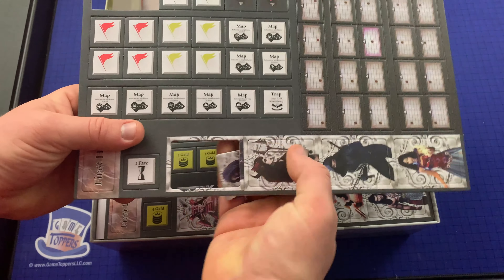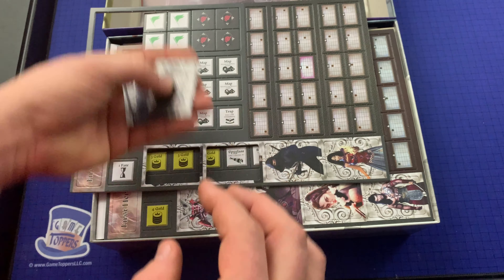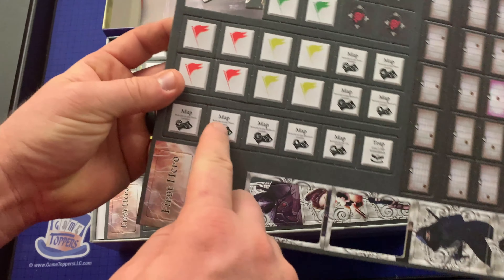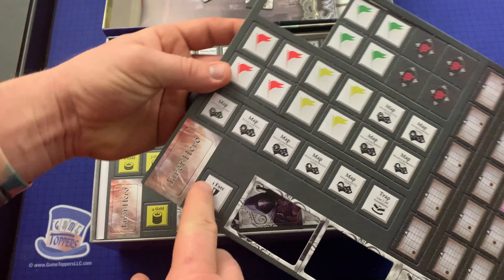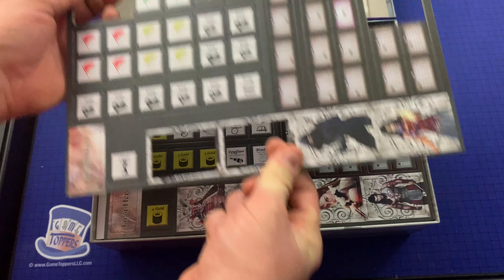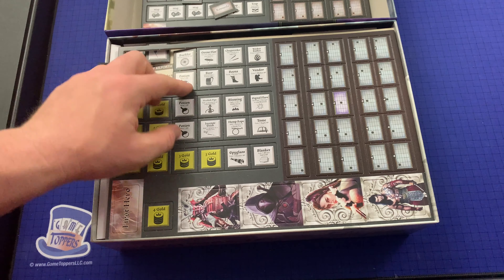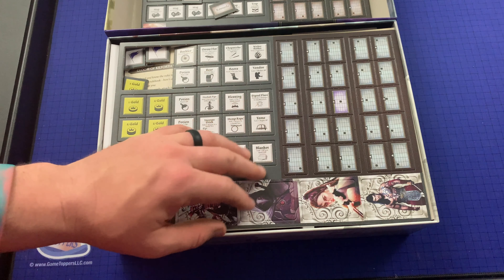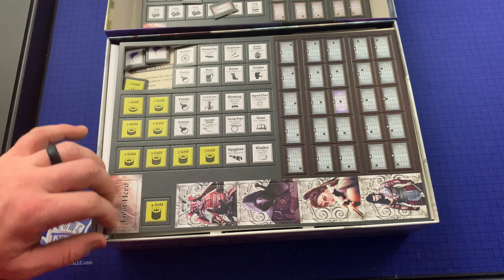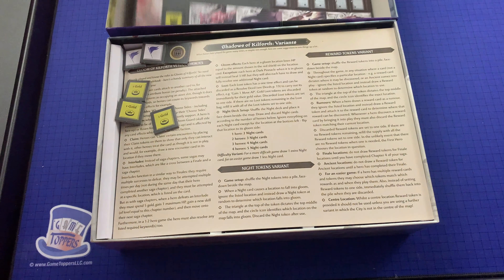All right. These tokens punch out nice and easy — no hangups or anything like that. We've got some map tokens here, a first player or first hero token. We've got a buckler, straw hat, chopsticks, boots, blessing, hemp rope, all kinds of cool stuff. Spyglass, blanket. Got some gold here — curious what those are. I'll punch all that out later.